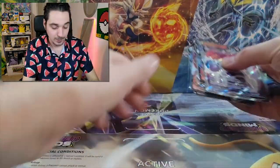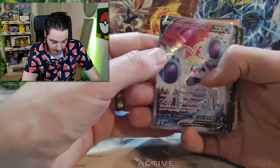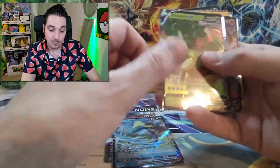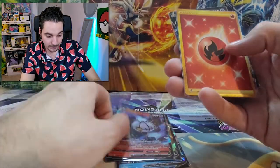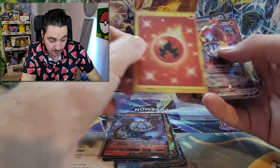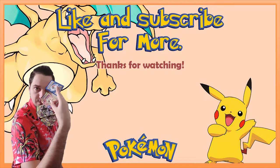We got good cards! I loved what we got — the Comfey V, very pretty. We got the Inteleon V, the Rillaboom V, Chandelure V, the golden fire energy off-centered. We got the Chandelure V-MAX and the Greninja V. Anyways guys, thank you so much for watching — hit that subscribe button and I'll see you next time! Bye bye!